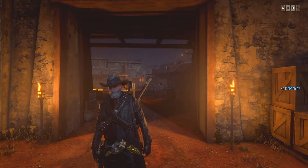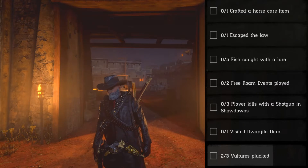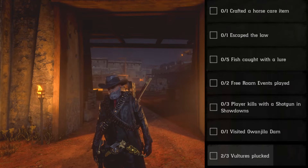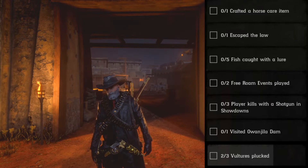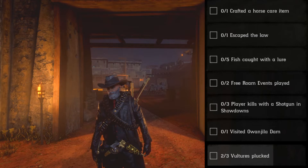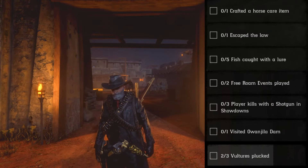They will consist of: one crafted horse care item, one escaped the law, five fish caught with lure, two free roam events played, three player kills with a shotgun in showdowns, visit Owanjila Dam, and plug three vultures.